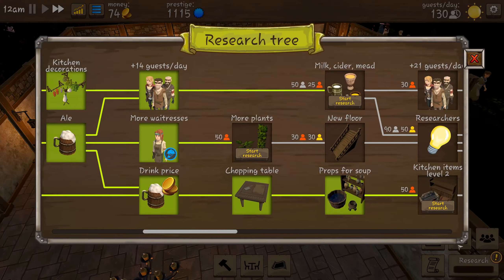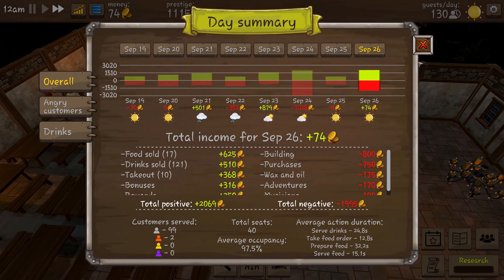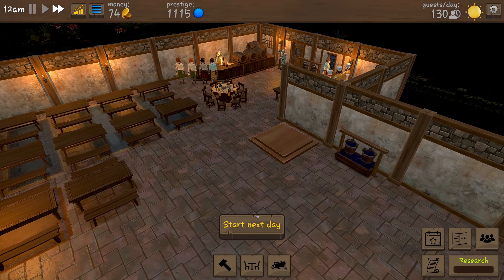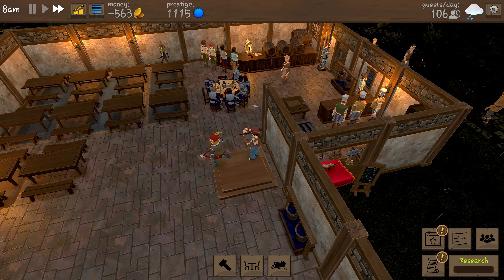We have just completed the research — we've got props for soup. We can unlock a new floor but let's get some plants for the kitchen. That needs us to serve 50 rare people, so we need to do more events. Our prestige has gone up a little bit now as well.